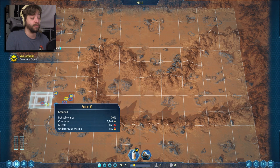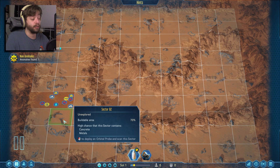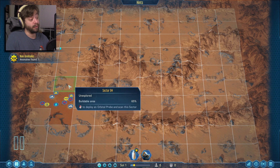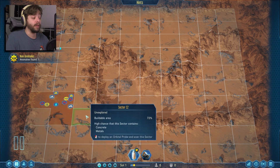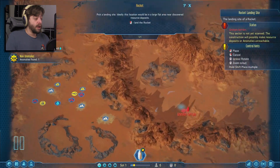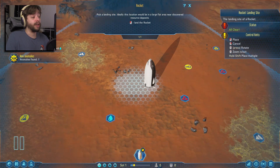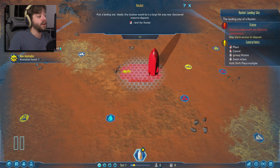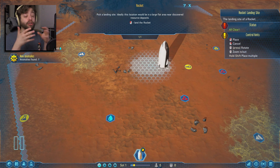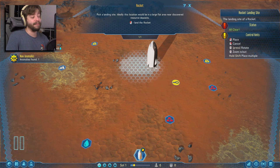This is our rocket — this is where we're going to land it. The hexagonal area on the outskirts shows the working range of our drones; they cannot go past that — they lose signal and can no longer operate. So they have to stay within that little area. It's important to try and keep all your important resources inside that range, at least in the very beginning. We can rotate the rocket by hitting R, and we can do that with all our buildings.